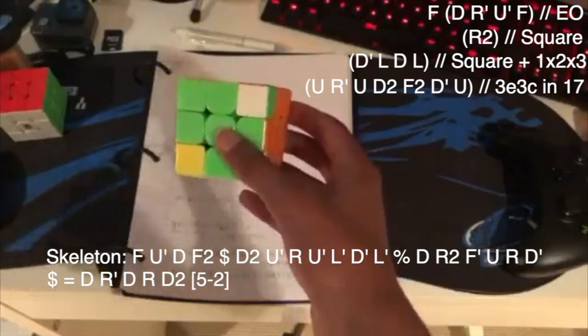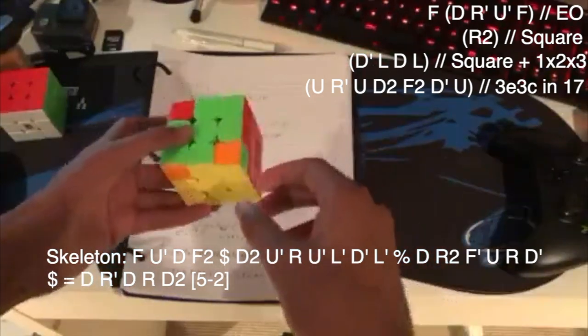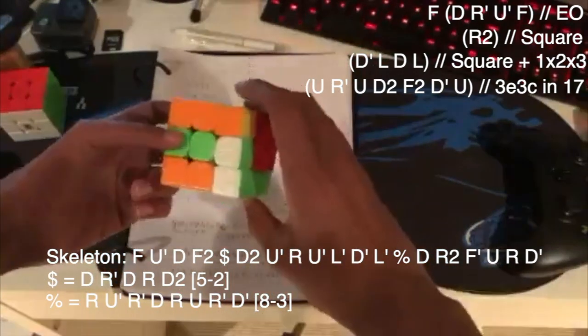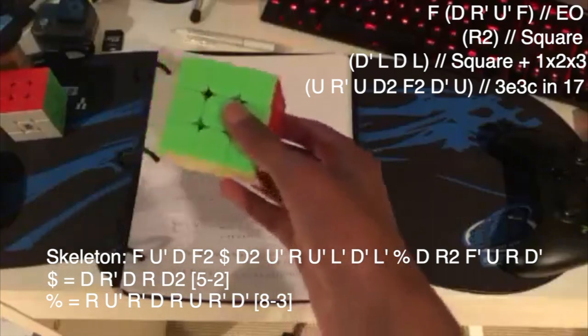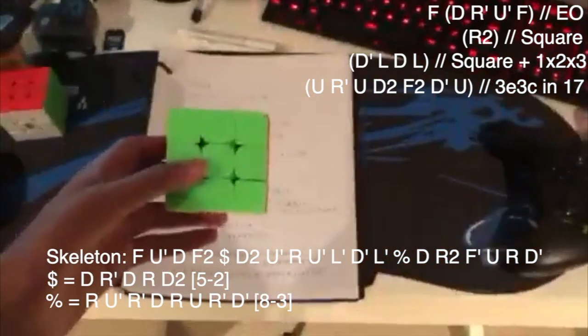So I did U to solve this 2x2x2, and then R' to solve this edge, and then I did U, D2, and then F2 to solve this edge and this pair over here, and then D', U, and that leaves 3E3C in 17. It isn't the best skeleton, but I didn't really find anything better during the attempt, so I just decided to go ahead and insert this.